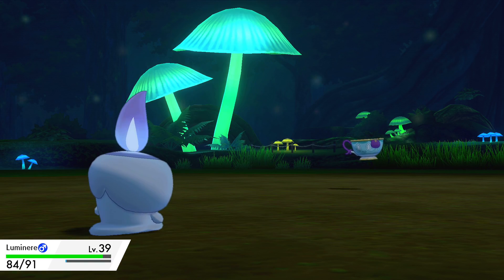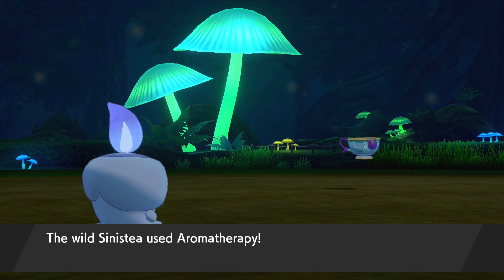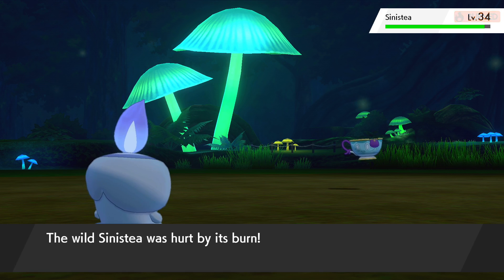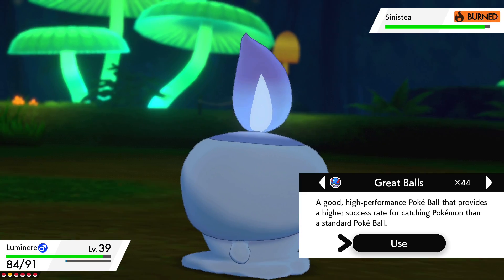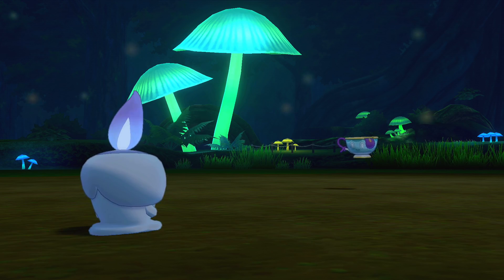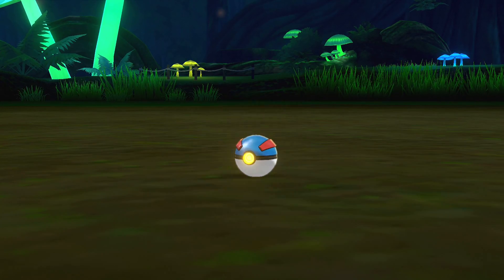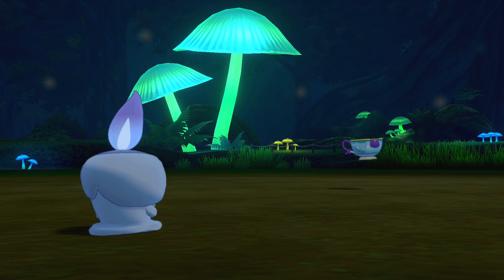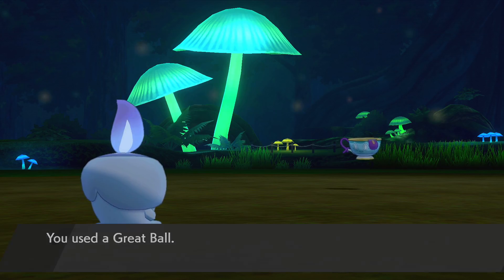Let's just get a status effect on it with Will-O-Wisp, and then I think it would be pretty good to start throwing out some Pokeballs. My Pokemon are a little bit high level to go attacking it, so we're just going to throw some Repeat Balls out here. I hope this will be enough. It's going straight out - Protect. That's fine.